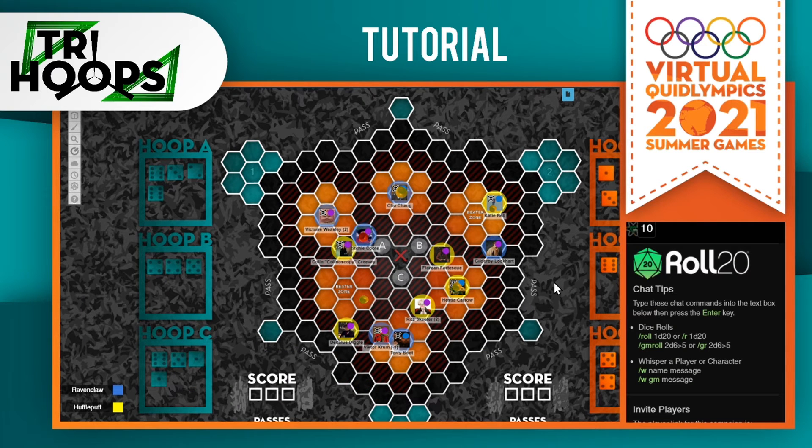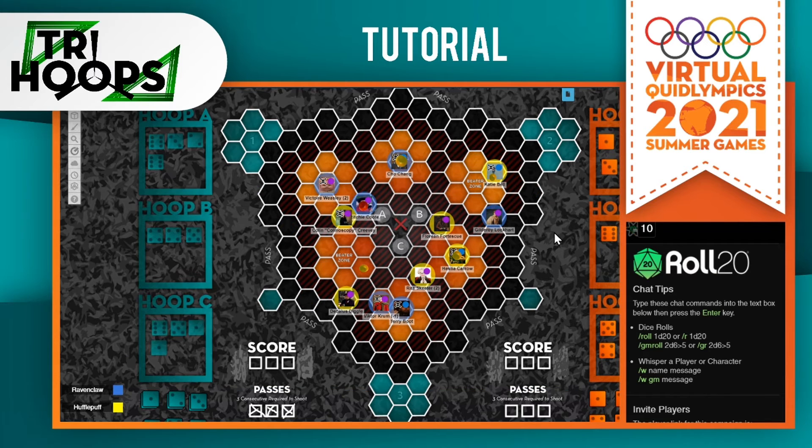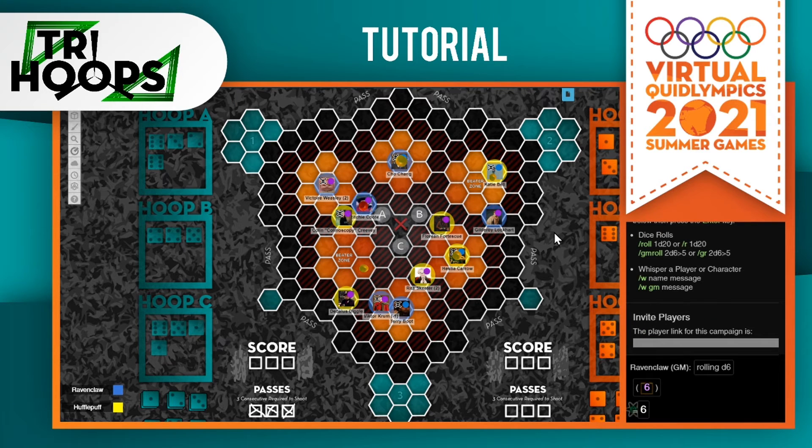Now we're further on in the game, so it is back to Ravenclaw's turn. You start off your turn by declaring how many dice will be allocated towards your beaters and how many towards your hoop boxes. I would like one towards my beater and three towards my hoop boxes. You will then roll for your beaters. Now you can move your characters, and I'm going to take a shot on hoop A.